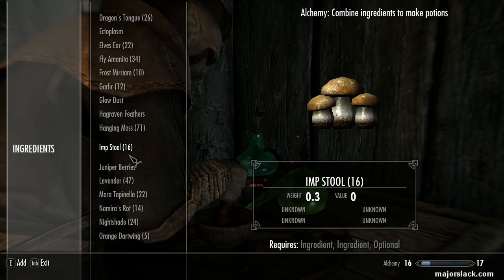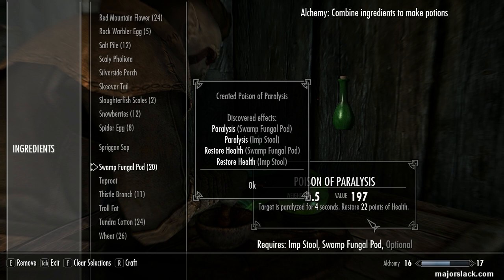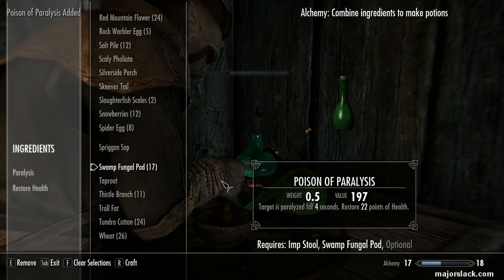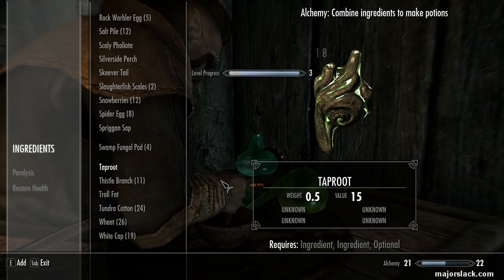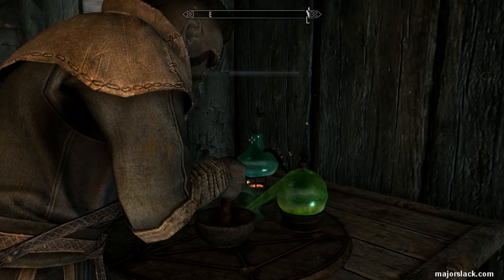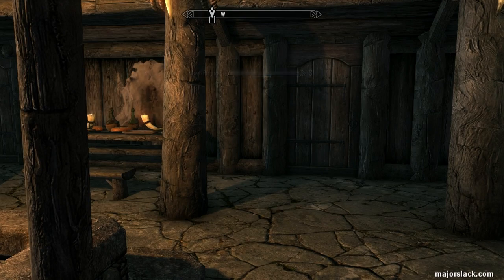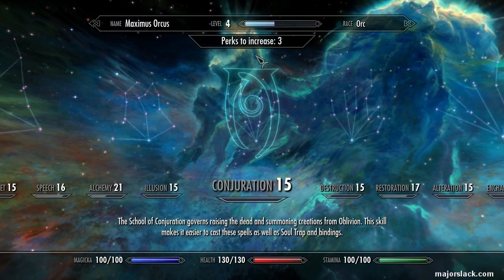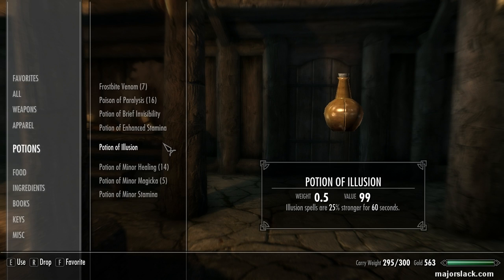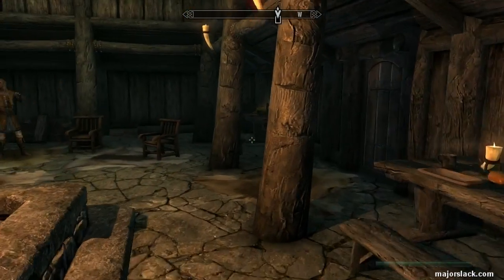So let's go to the Sleeping Giant Inn in Riverwood and make some Paralysis Poisons with the big batch of Swamp Fungal Pod and Imp Stool you collected in your Paralysis Poison run. Make a whole bunch — just make them all. This should give you around 15 to 16 Paralysis Poisons, which will be instrumental in breaking into the Thieves Guild. I'm assuming you're playing at the highest difficulty setting you can handle. I usually play on Legendary. So there are my Poisons of Paralysis — favorited, hot-keyed, and ready to rock.